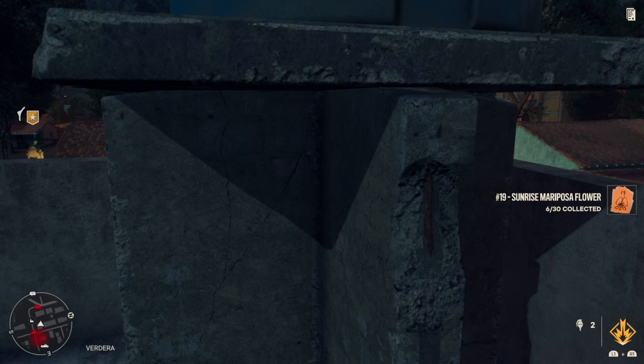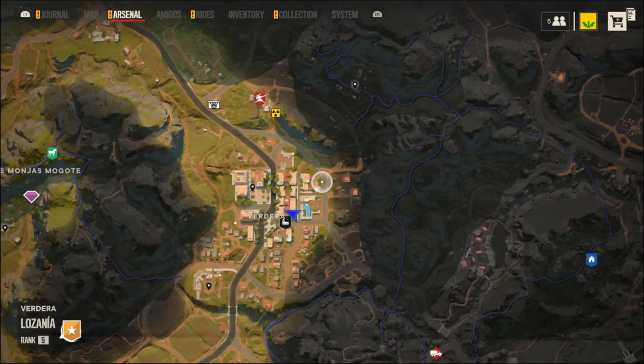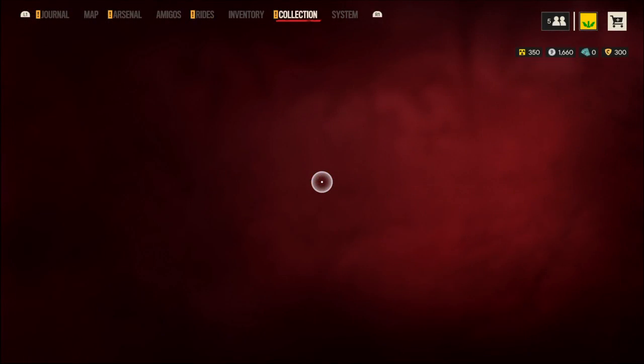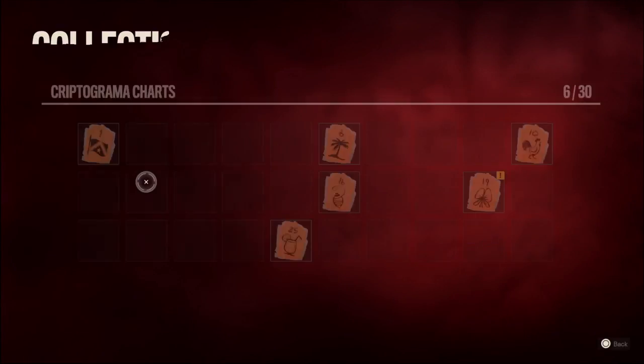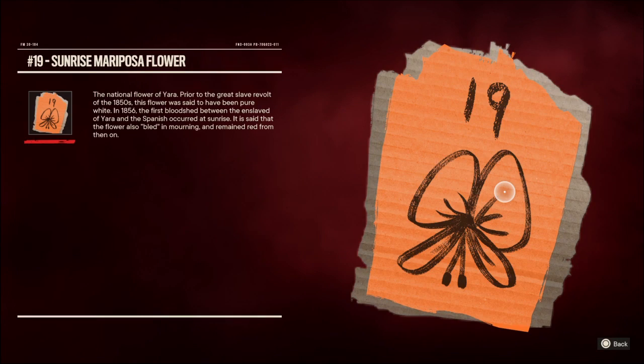Okay, Sunrise Mariposa flower — national flower of Yara. Prior to the great slave revolt of the 1850s, this flower was said to have been pure white. In 1856, the first bloodshed between the enslaved of Yara and the Spanish occurred at sunrise. It is said that the flower also bled in mourning and remained red from then on.